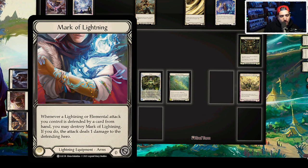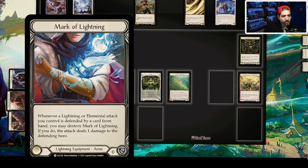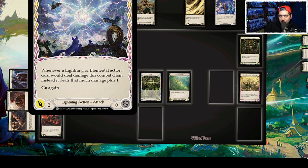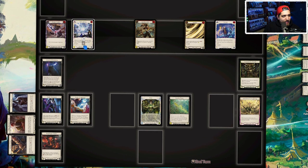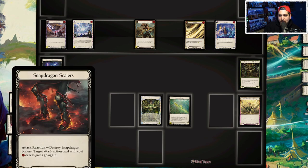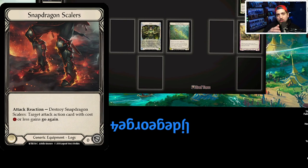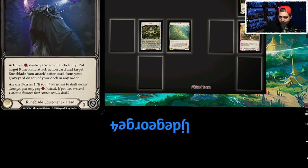Let's talk about equipment. Mark of Lightning is super powerful — if one of our lightning attacks gets through, or if our opponent blocks with a card from hand, it allows us to deal that damage anyway. Ball Lightning really affects that, dealing the two damage. Snapdragon Scalers is the best common card in the game — it lets us cheat one of our turns, get go-again, threaten more damage, and gain combat advantage or initiative.